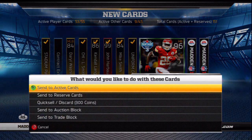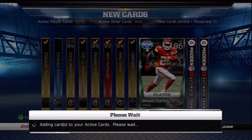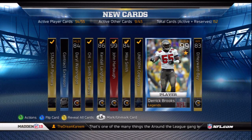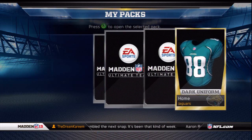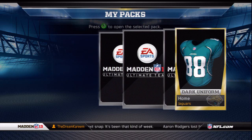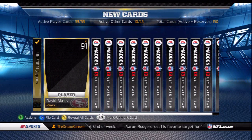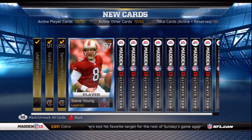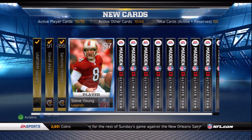I don't know exactly where I'm gonna put Jamal Charles because I already have two CJ2Ks — two Chris Johnsons. Worst comes to worst, if I don't end up using him I'll just sell him on auction or collect him, though I'm not really planning to do collections.